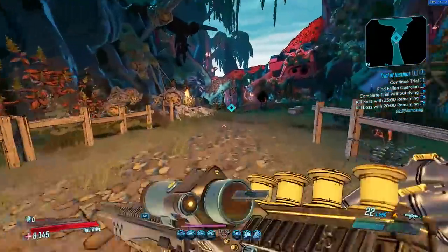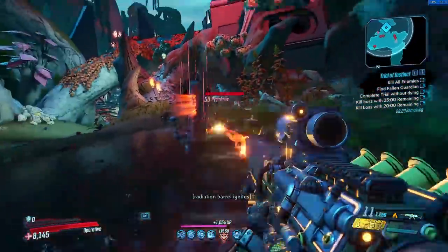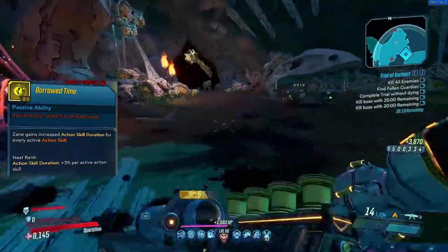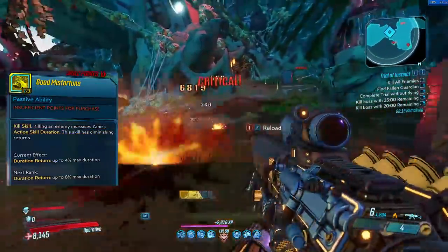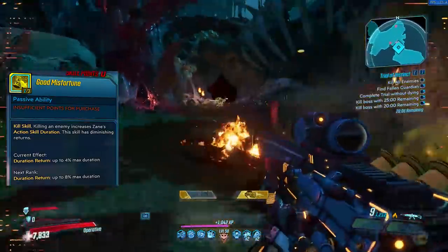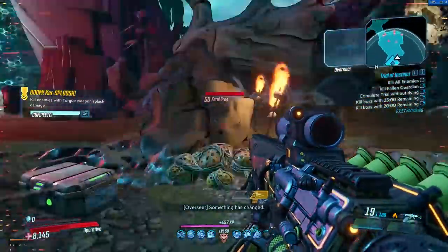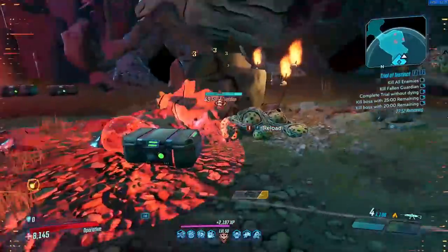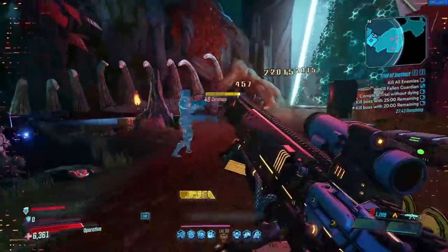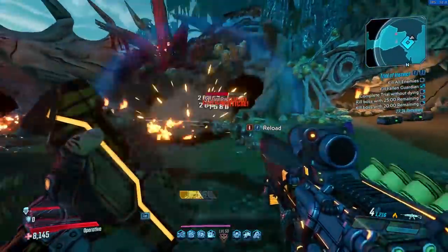Whilst the drone and the digiclone can put out a decent amount of damage, you're not really relying on them to do a lot. Some of Zane's talents have a big focus on keeping your abilities up for as long as possible — Borrowed Time in Doubled Agent increases duration for every active action skill, and Good Misfortune extends it on kills. Both of these talents: avoid like the plague. You don't really care about the duration of your skill — in fact, the shorter the better. The shorter the duration, the quicker it goes on cooldown, the quicker it's off cooldown, the faster you can press that button again to activate your kill skills.